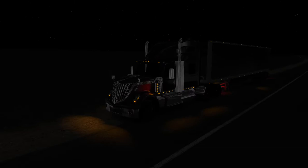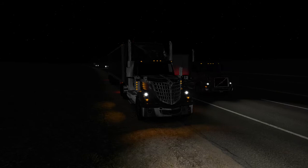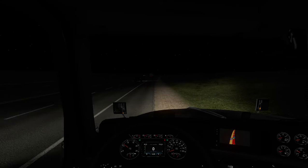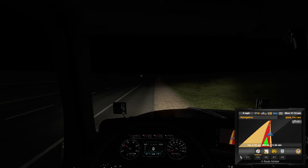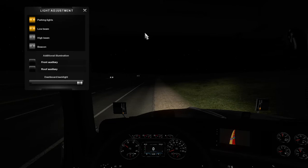We are hopping back in here in American Truck Sim with our International Longhorn. Let's go ahead and fire this bad boy up, hop in the cab. Alright, this is where we ended last time on Tuesday. Let's go ahead and check our trip information — go ahead and put our brake on so we don't start rolling. We have 265 miles left to go, gonna take us five hours to get there.